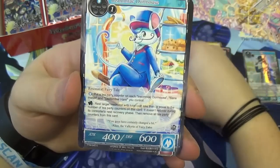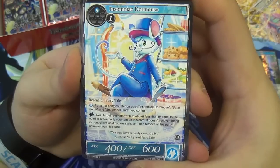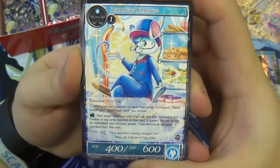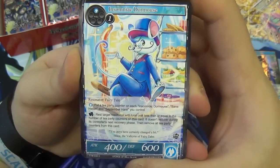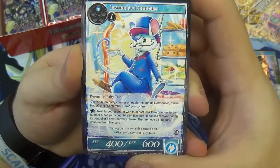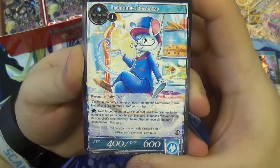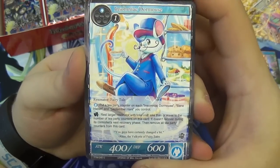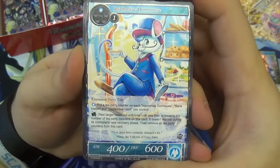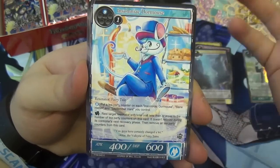We have the Insomniac Dormouse, mentioned earlier — two will, a fairy tale. You can pay one water to put a Tea Party Counter on each Insomniac Dormouse, Sane Hatter, or September Hare you control. And rest: rest a target resonator with total cost less than or equal to the number of Tea Party counters on this card — it doesn't recover during its controller's next phase, but then remove all counters. This is part of that little cycle of three supporting the Alice from the previous set — Alice the Valkyrie.